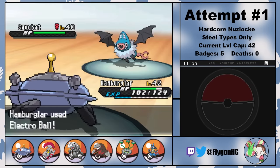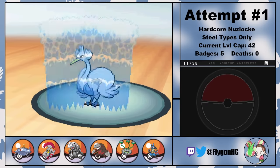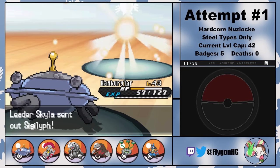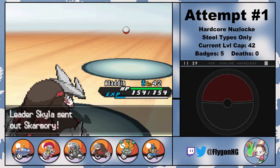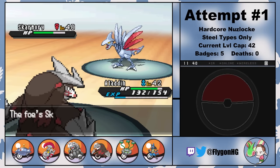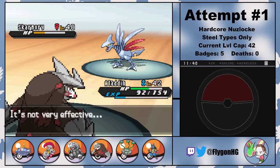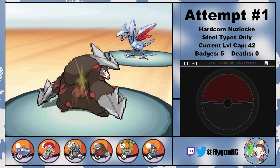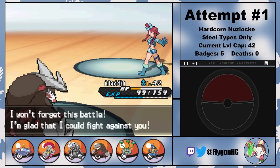Meaning that I'm not too worried about the fight against Skyla for badge number 6. She leads with Swoobat, so I lead with the Hamburglar. A Psychic does a small chunk of damage, and then we kill the bat with a single Electro Ball. That brings in Swanna second. The aquatic chicken manages to hit a pretty nasty Surf, and then an Electro Ball takes her out in one shot. Third is Sigilyph. Another Psychic does a tiny bit of damage, and then a Volt Switch takes her out and lets me bring in Aladdin for free. Last for Skyla is Skarmory. Since Skarmory is quite physically bulky and Skyla has two Hyper Potions, I decide to speed things up by setting up Hone Claws with Aladdin and taking her out before Skyla can heal. That's the sixth Gym Badge obtained.